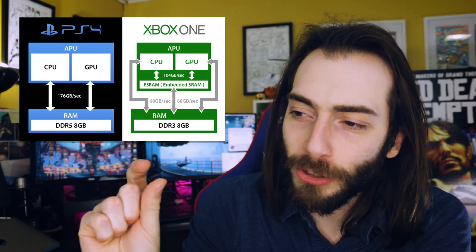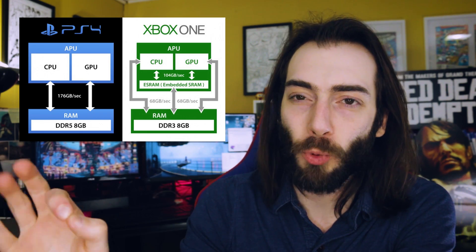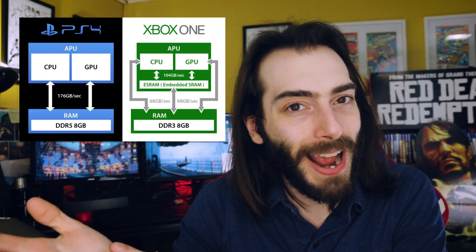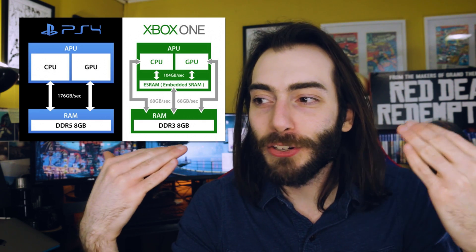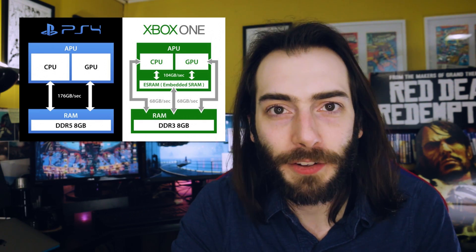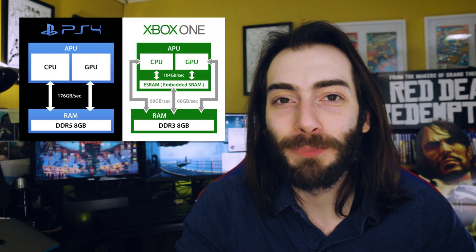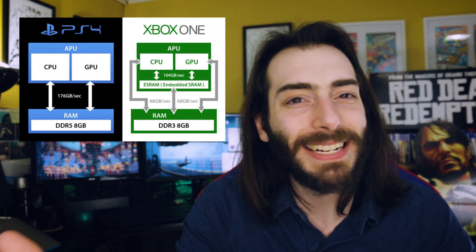ESRAM was a small chip specific to the Xbox One that was supposed to be blazing fast. It was meant for game assets called from RAM fairly often, like the main character's model or textures like grass. The only ones who ended up using ESRAM were first party developers because they wanted to get the most out of the Xbox One, and no other developers had time for that.